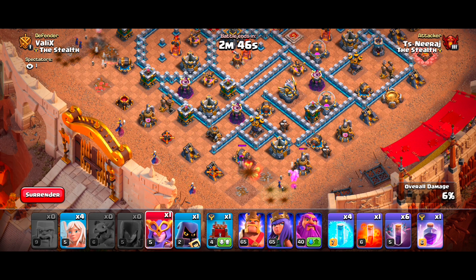You don't have to worry much about using the Grand Warden's ability in this strategy — you can use it according to the situation, preferably when our heroes are facing enemy CC troops or are under heavy fire. We will use our Rage spell and the Barbarian King's Earthquake Boots ability in the core, so our King will open multiple walls, and with the Rage spell our troops will destroy everything easily.